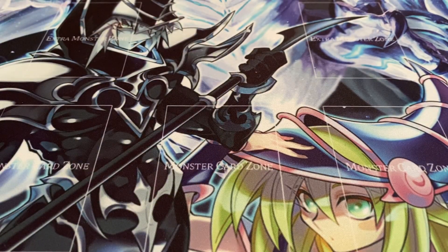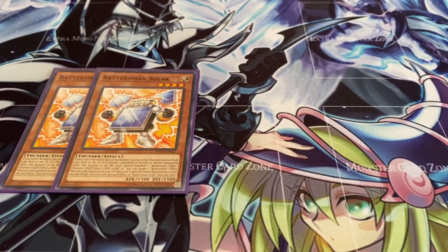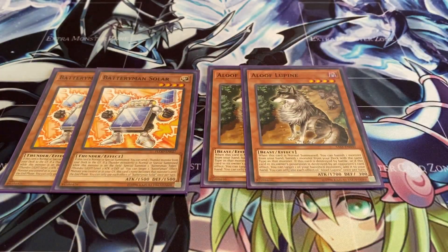For the main normal summons, I'm running two copies of Battery Man Solar as well as two copies of Aloof Lupine — it's basically Gold Sarcophagus, so that's the only reason why I'm running it. It has really good synergy and is definitely one of your best starters.